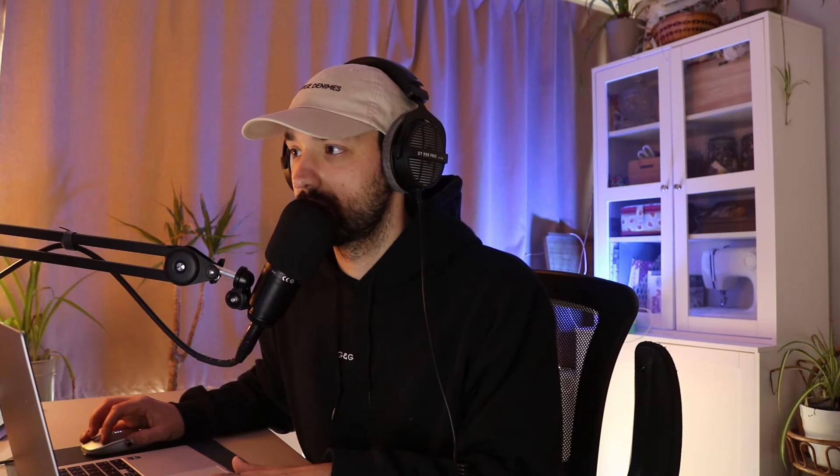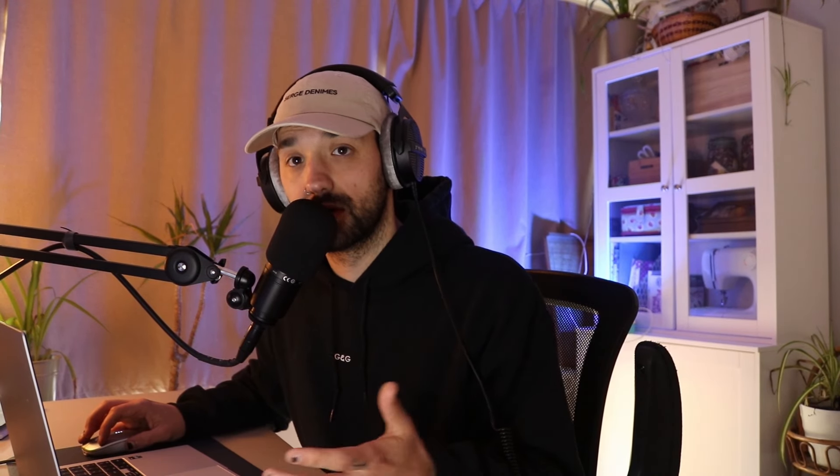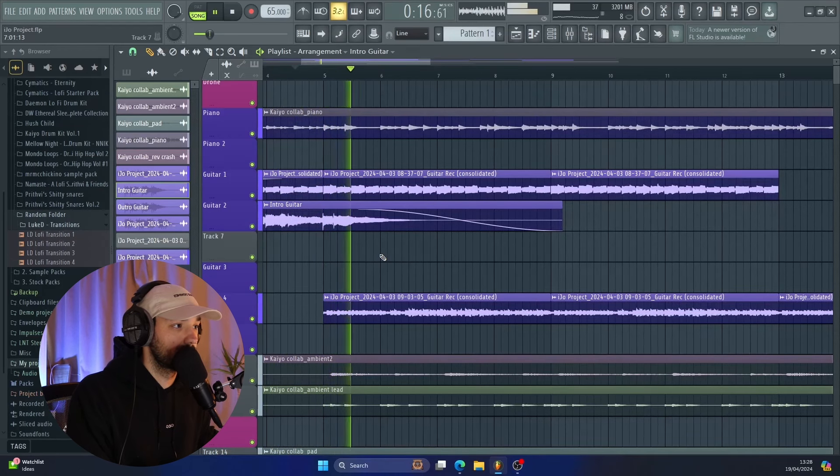And then I added a simple fade so that it really softly comes into the track. Then I recorded this little guitar motif onto the intro. Once I had that, I layered the two guitar parts together to create what I think is a pretty effective intro to the track.